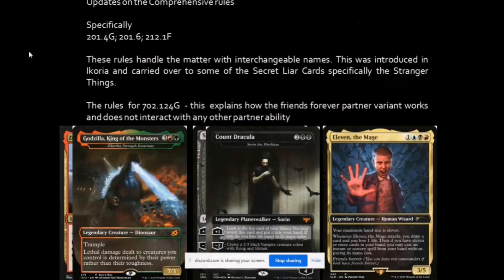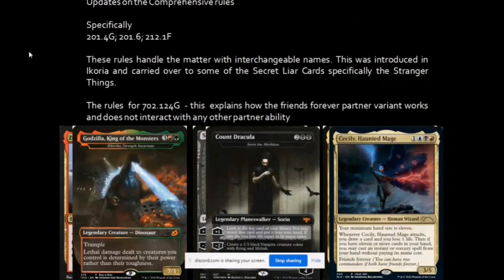For Stranger Things, Eleven the Mage — the new counterpart released in New Capena is the Cecily, Haunted Mage. The key difference between the first two examples and Stranger Things is that Stranger Things cards did not originally have interchangeable names. This was recently added to indicate that the Stranger Things cards now have an exact copy of a real Magic card.